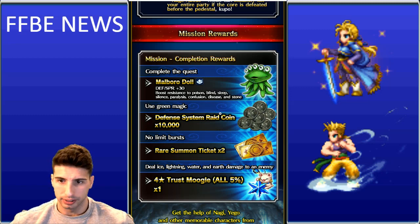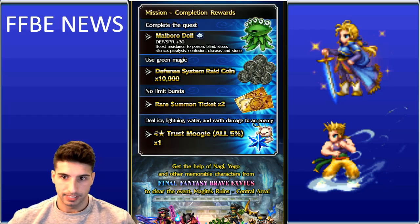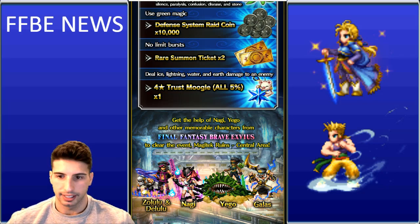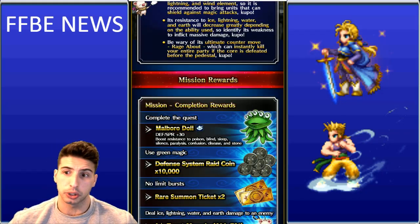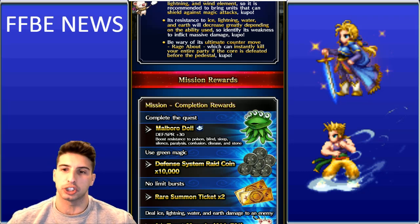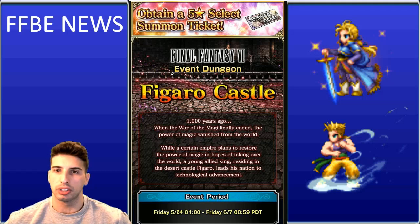For using green magic you get Defense System Rate Coins — 10,000 of them, which isn't crazy. For no limit burst used you get two rare summon tickets, which is always good. For dealing ice, lightning, water, and earth damage to an enemy you get a 5% Moogle, which is really nice. Make your own party rather than just following the recommended units, and make sure you grab that Malboro Doll.